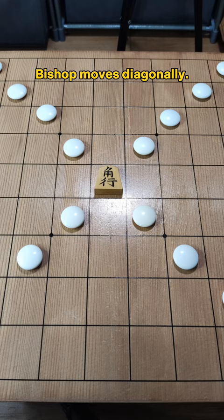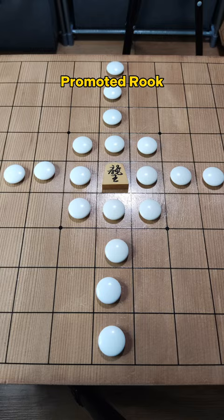The bishop moves diagonally. The promoted bishop gains additional moves. The rook moves like a chess rook. The promoted rook gains additional moves.